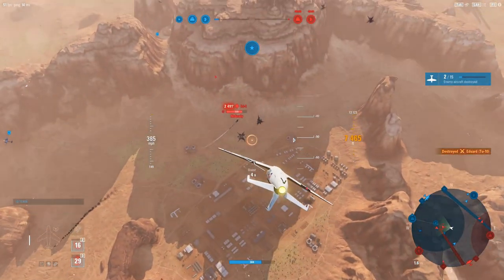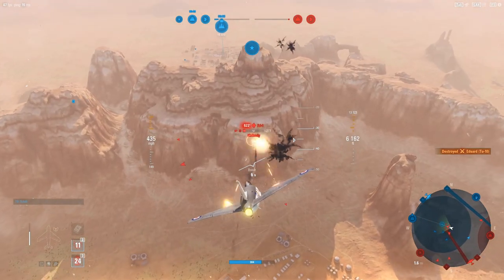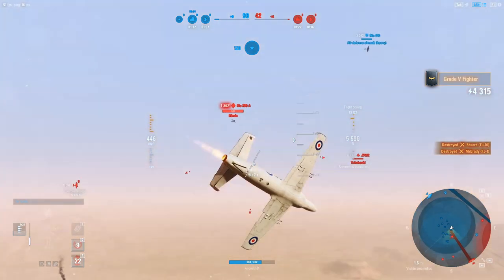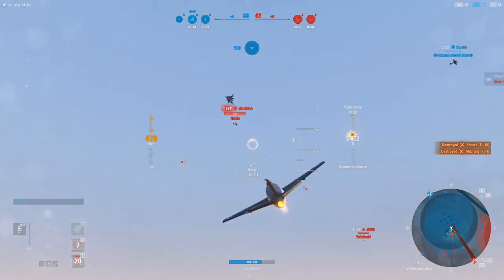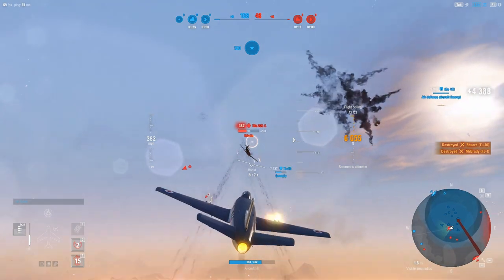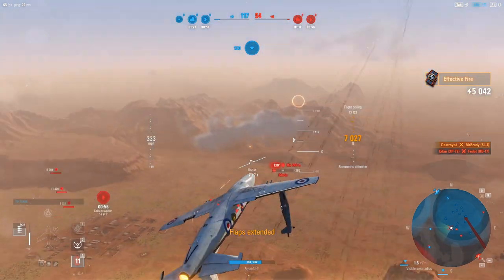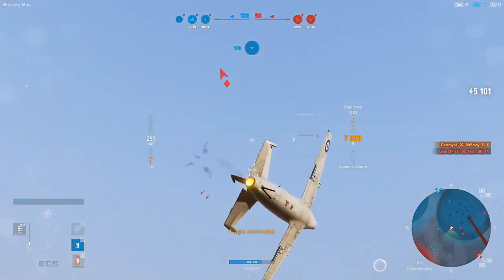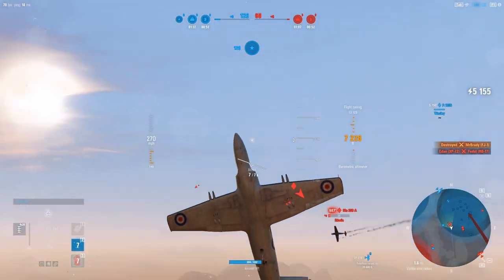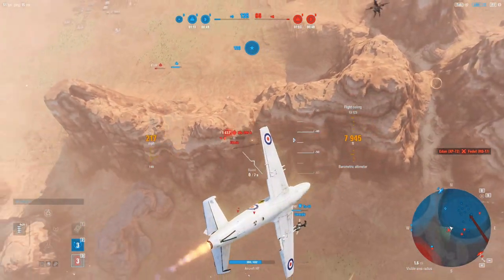There we go — knocked him out. The FJ-1 is not at a good airspeed, so that actually worked out in our favor. Here is a Me 209 Alpha, tier 8 German light fighter. Oh, a little bit too squirrely for me. He actually out-slowed us there — let's come back around on him.